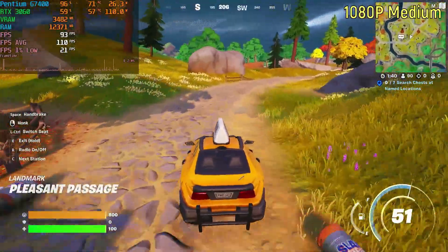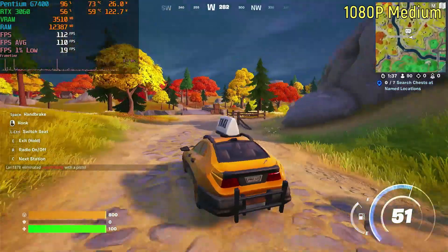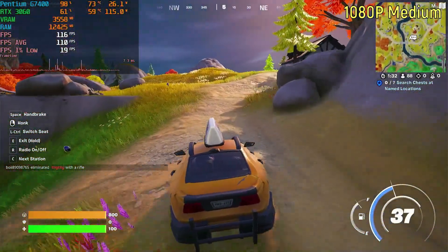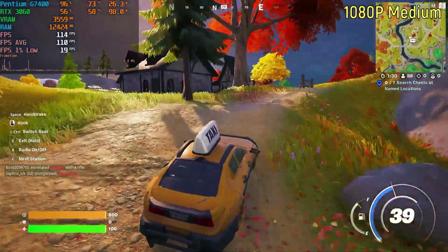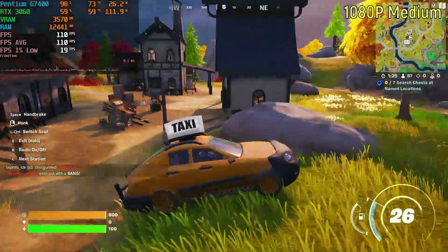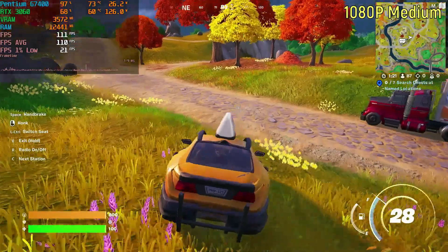If I were to play this game a lot, I would actually pick the medium settings out of any of the settings. The reason is they aren't that intensive and they look pretty good. The high and epic settings are much more intensive and they look a little bit better, but is it really worth the FPS hit? Let's find out.